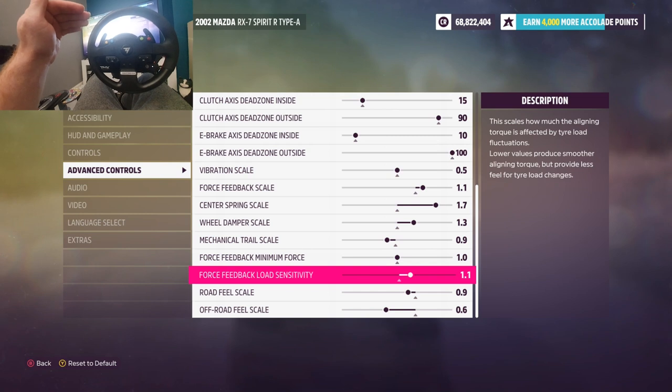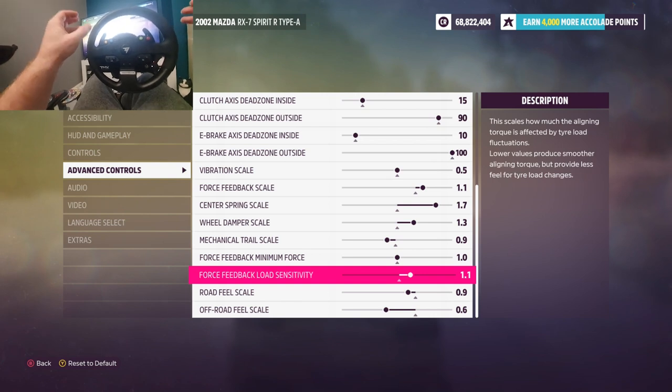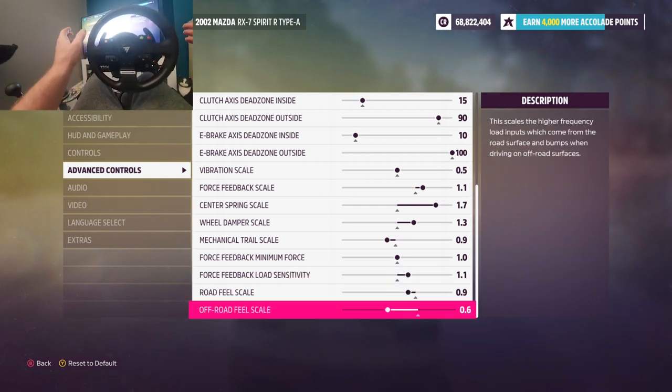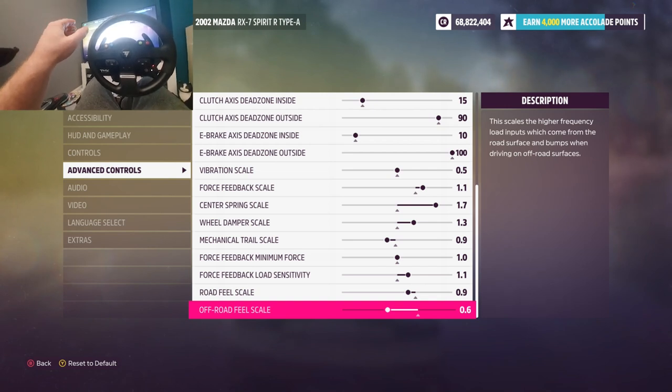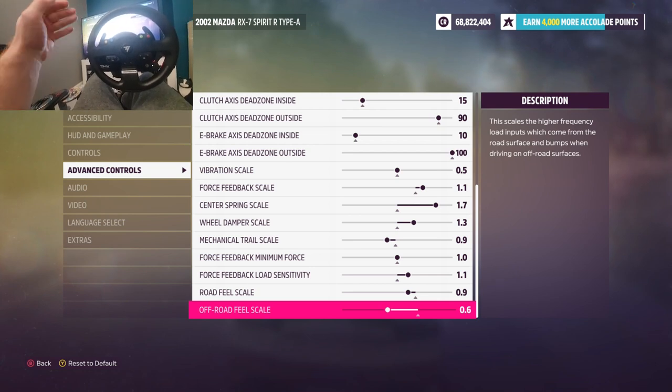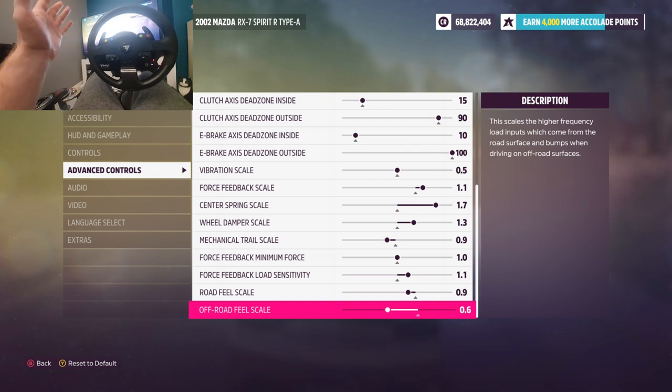Load sensitivity is the way that the feedback is sent with the torque through your wheel and the sensitivity of any fluctuation and changes. With it very low I find it becomes a very numb feeling, and if I've got it very high it becomes oversensitive. I've gone just over 1 from the standard setting and it just feels right. Road fill scale and off-road fill scale are new to Forza Horizon 5 - I quite like this, I think it's a good idea. Since the patch there was one other box underneath which was wheel sensitivity - which was ultimately wheel rotation - because if you haven't noticed, we cannot change our rotation anymore.